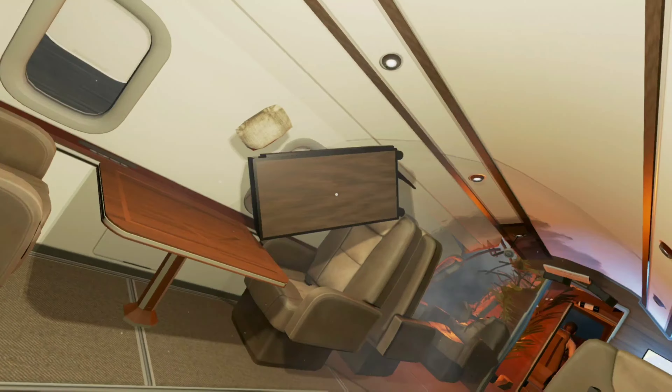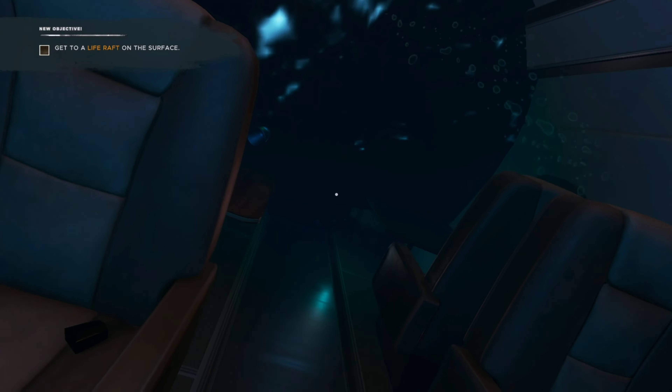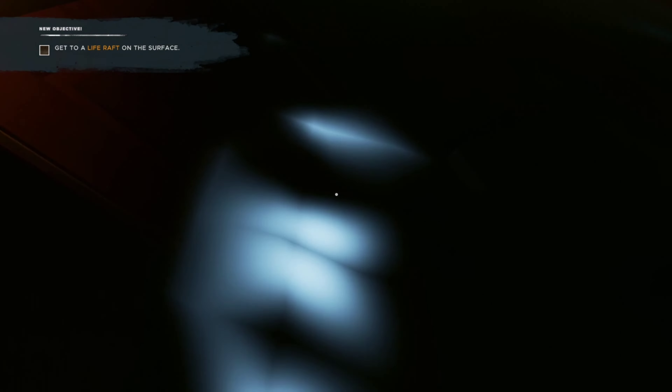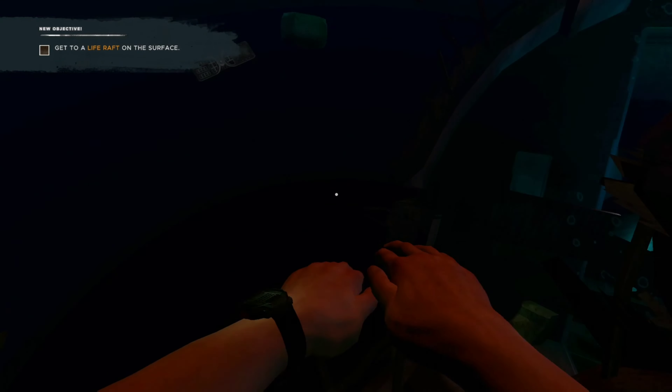One thing that bothers me about this first scene is it's kind of disappointing that you can't see anything. I mean, granted, you're flying over water at night, but still. I think it'd be kind of nice to see, I don't know, like the moon glare off the water or something. I guess the first time I didn't check if you can pick any of that stuff up, or if there's anything even in your tube. Doesn't really look like there is.